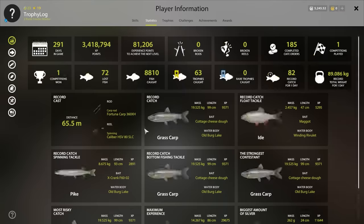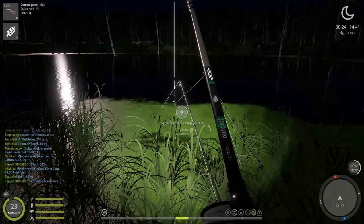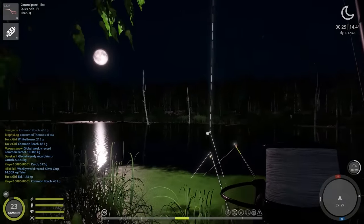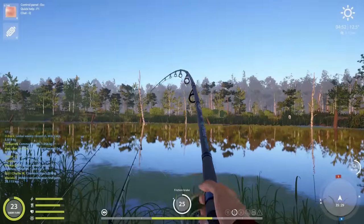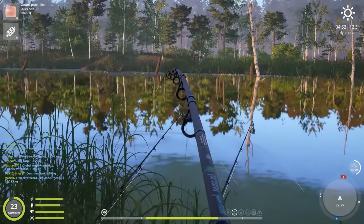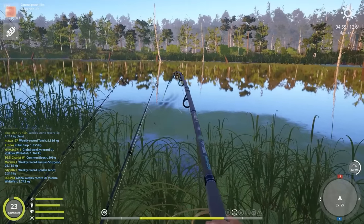This episode has been absolutely amazing and we're almost at 50 percent spin fishing. Another eel on the hook, almost 900 grams, not bad at all. Then something is really pulling on another rod - maybe a big tench?